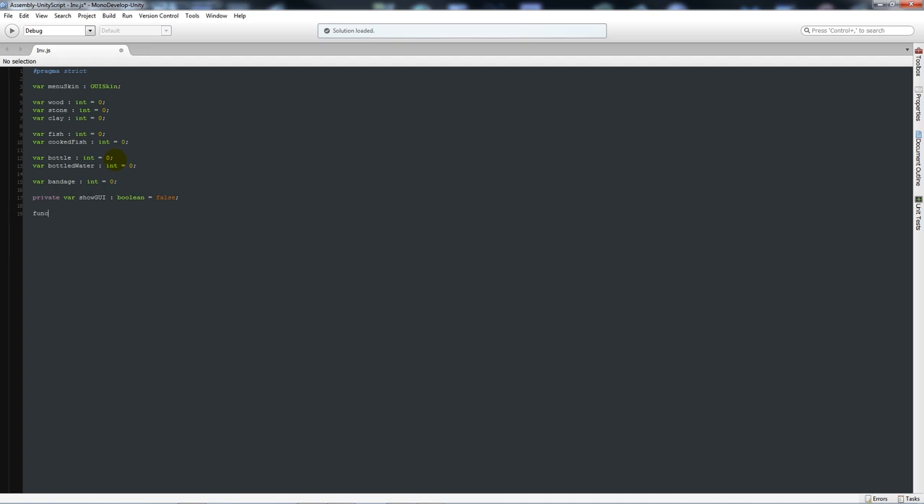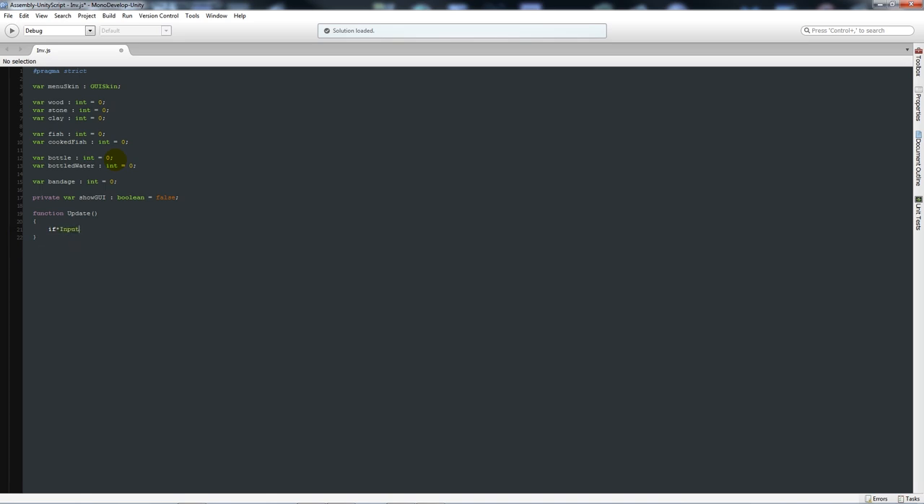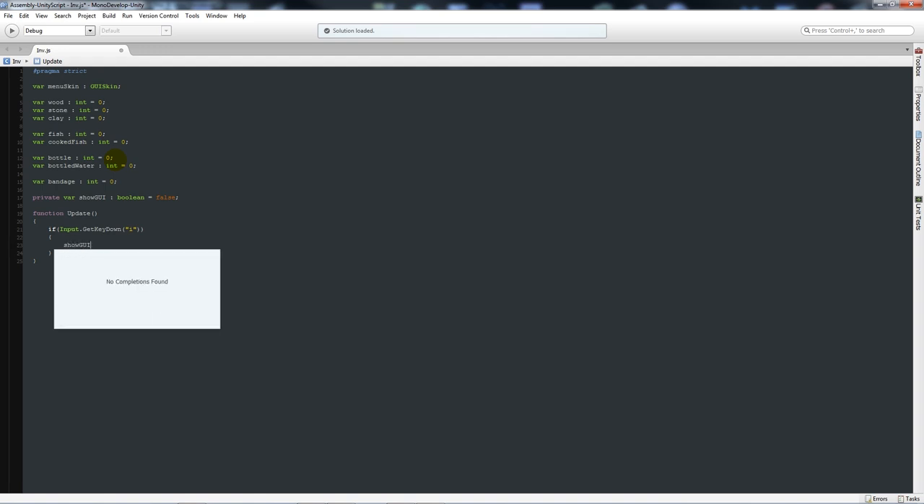The showGUI variable is going to help us switch the inventory on or off when pressing I or whatever button you want. First, we want to be able to switch the GUI on and off, so we're going to create function Update with two brackets and two curly brackets below. Then we'll say: if Input.GetKeyDown('i') - and that will toggle the inventory.